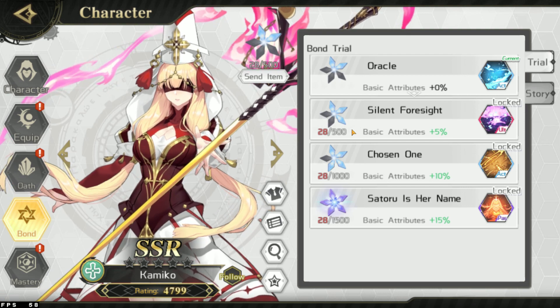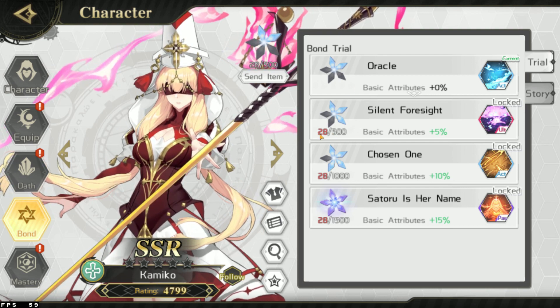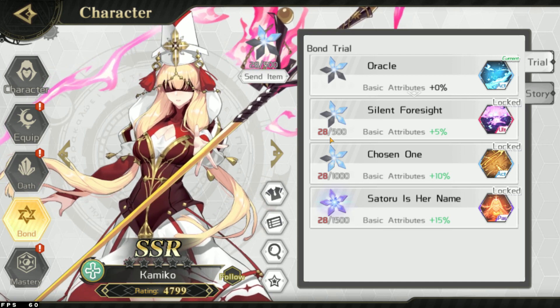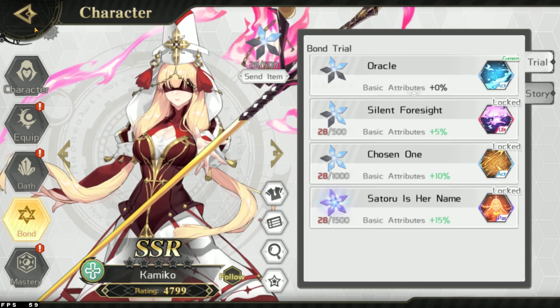The maximum is 50 points a day. I started with 0 points today for this character, so basically it takes 25 fights or so to max out.